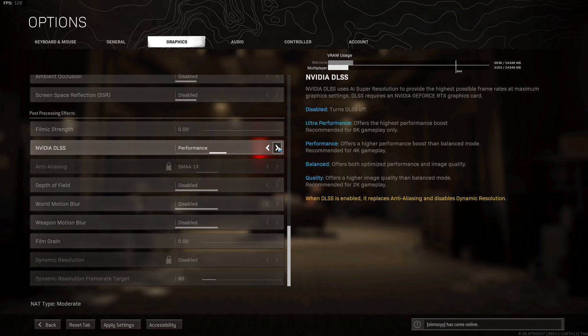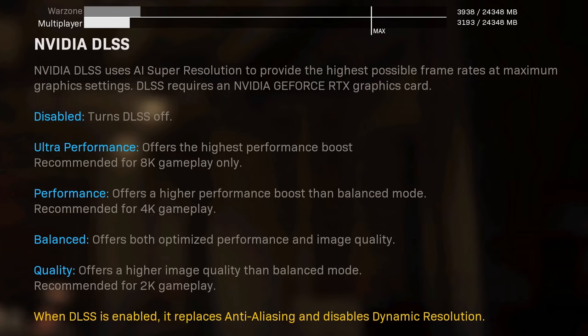You can turn on DLSS in Warzone settings. If you're playing at 4K, use the performance setting. If you're playing at 1440p or 1080p, set this to quality.